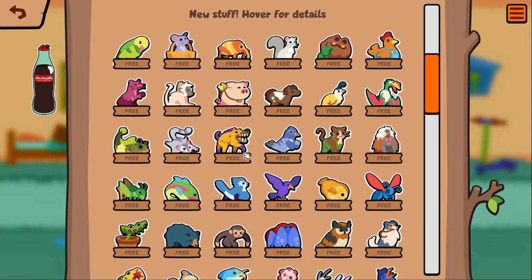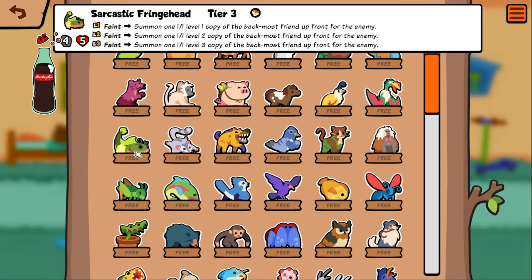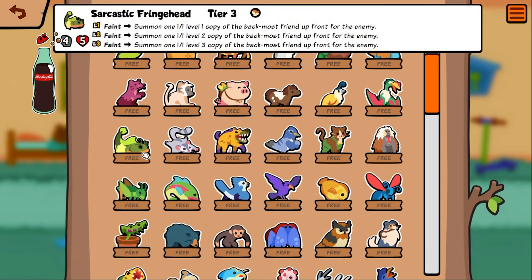Sarcastic fringe head — now why isn't it just called a fringe head? It could be the actual animal name, please correct me if I'm wrong, but why does he have to be sarcastic? Either way, summon a one/one copy of the back-most friend up front for the enemy. I guess you can just give your enemy something bad.